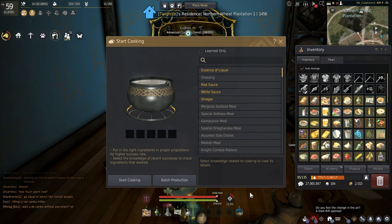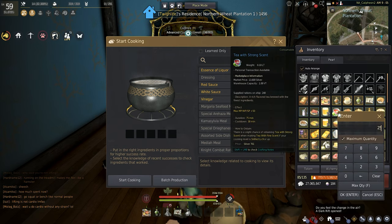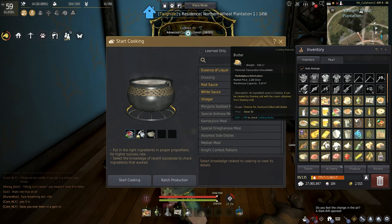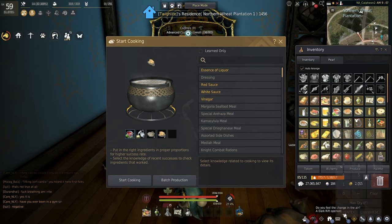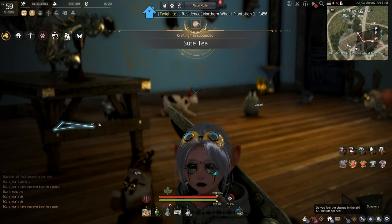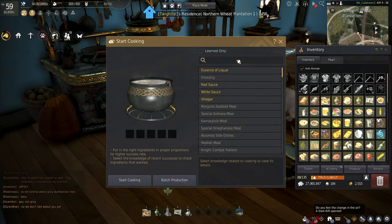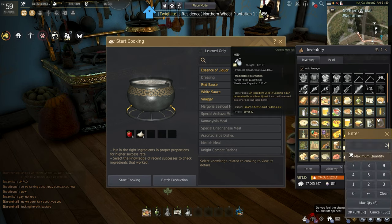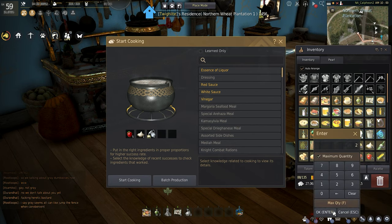Using two teas of fine scent — in my case I have strong scent, so I can use one — three milk, salt, and two butter, makes one sauté tea. Or if you're just trying to cook for money, I suggest making pudding cups, using five fruit, one cream, three milk, and two sugar.